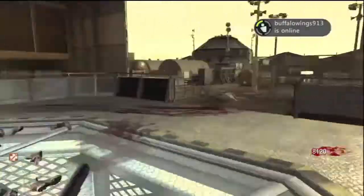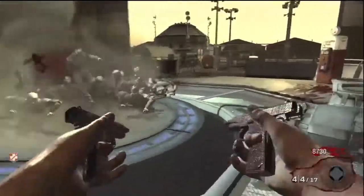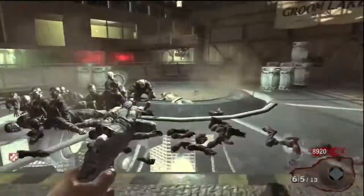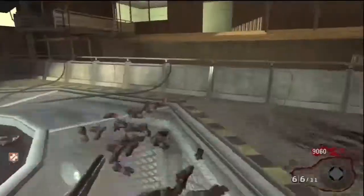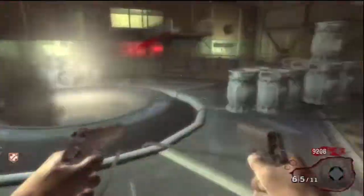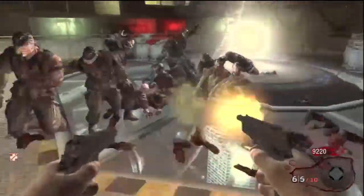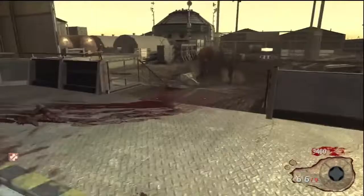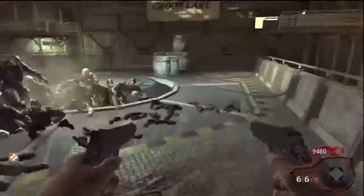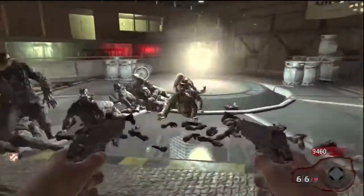This is basically what you do - you just run around in a circle or a figure 8 motion. Definitely don't shoot both Mustang and Sally's at the same time after you've been hit, because you might blink red and then one hit and you're down, which is obviously bad. At the end of the video I do a bad thing where I shoot both Mustang and Sally's at the same time twice in a row.